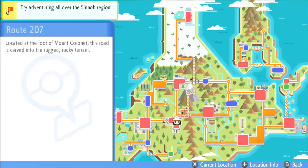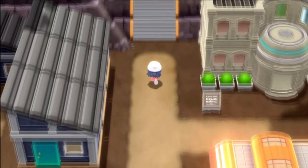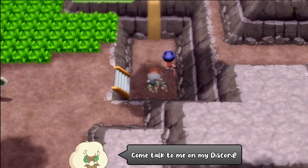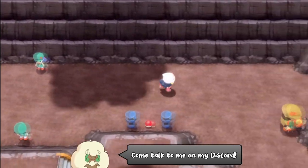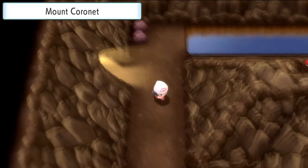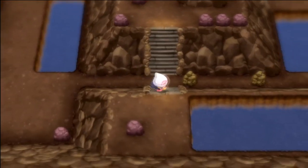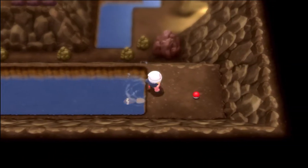Since Mount Coronet has so many entrances, it's kind of hard to decide where to start from. We're going to start from the Oreburgh city side. Fly over to Oreburgh and make your way north into Route 207, go up the mudslide via Mach Bike, and enter Mount Coronet from this side. First thing we're going to do is go down and at the fork in the road, go down this staircase to surf across this pond, which will lead us to a Dawnstone.